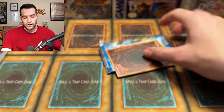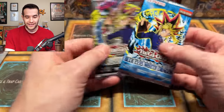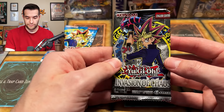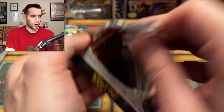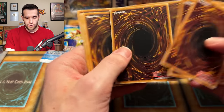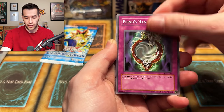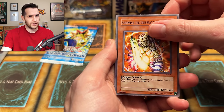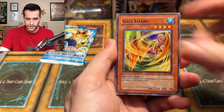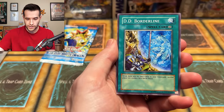LOB time — it has one bonus card, and actually there are two legendary packs in here: IOC and LOB. Let's do IOC first. We're going in order — IOC pack: Tower of Babel, Handmirror, Chop Man, Desperate Outlaw, Gale Lizard, Ojama Yellow, Balloon Lizard, Curse of Darkness, DD Borderline.